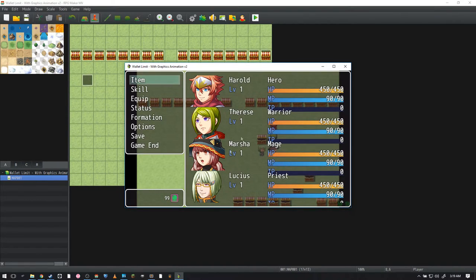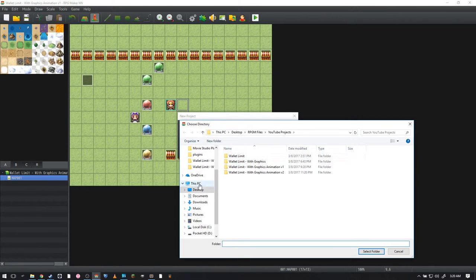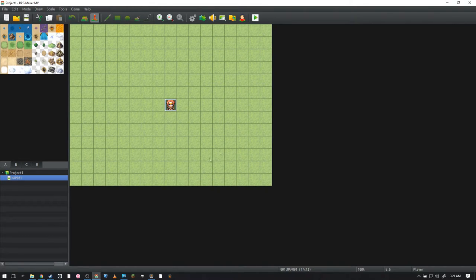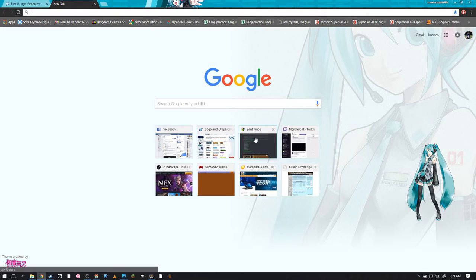So stay tuned for the end of the video. After I explain how to actually have a wallet limit, I will explain how I got the animation working. What you're going to do is create a new file — open up RPG Maker, type in whatever you want, choose your desktop for this, click OK, and we have our brand new game.